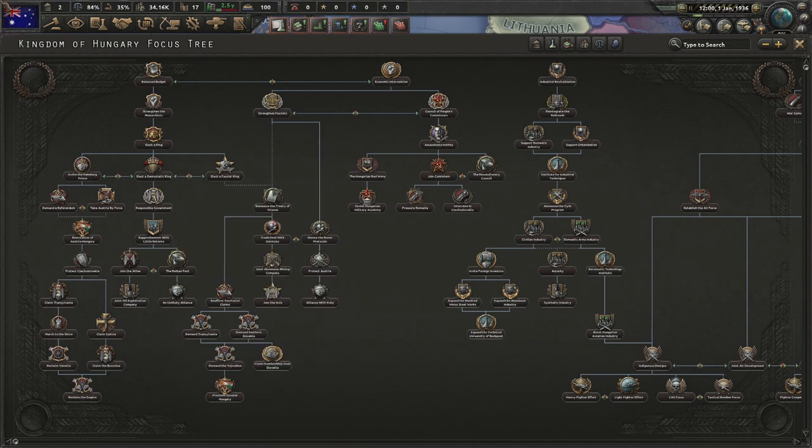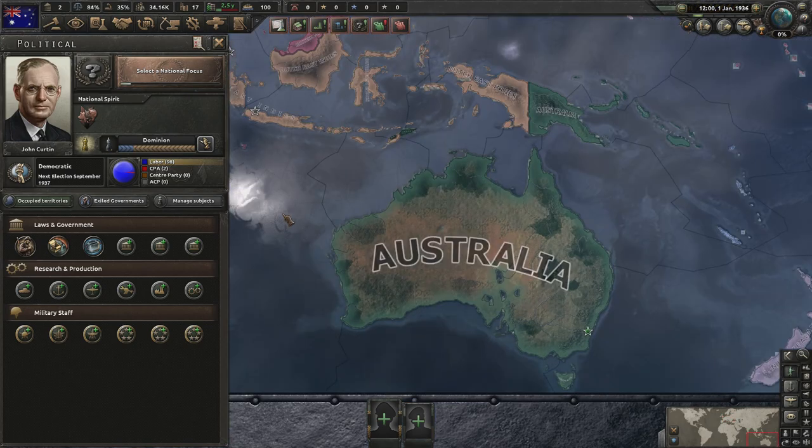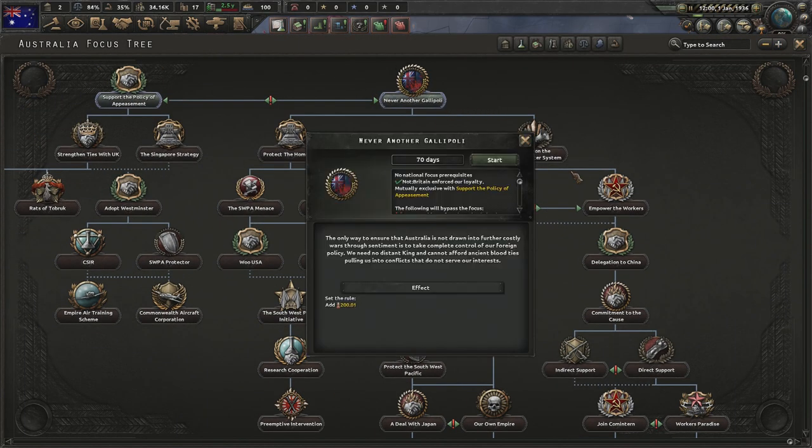So in order to get there faster you're going to have to do a civil war. Failing that you're probably going to have to go to war with all of Europe, and nobody can be bothered with that. So without further ado we need to break away from Britain — never another Gallipoli.